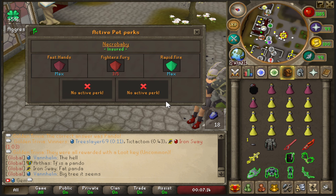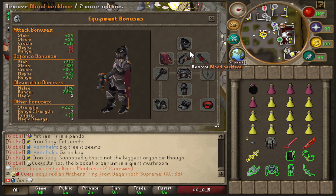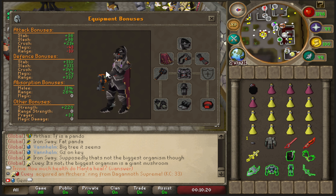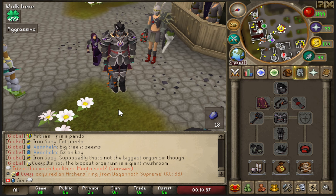Right now I have Fast Hands, Fighter's Fury, and Rapid Fire. If I can't drop Borky in the TOL raid, that's what I'll work with. I currently have only 15 completed runs at TOL, mainly from the Adventure Path and a few weekly tasks, so I'll be a bit rusty. With this inventory and gear setup I think kills will take around 12 to 15 minutes - about four runs per hour.